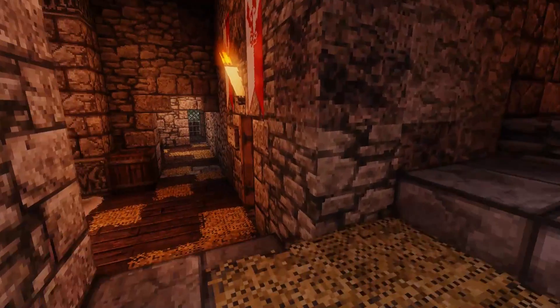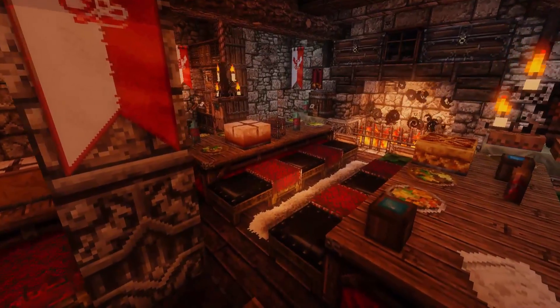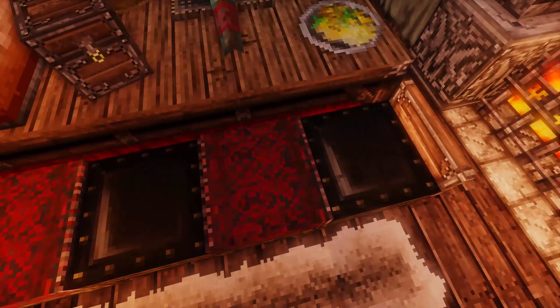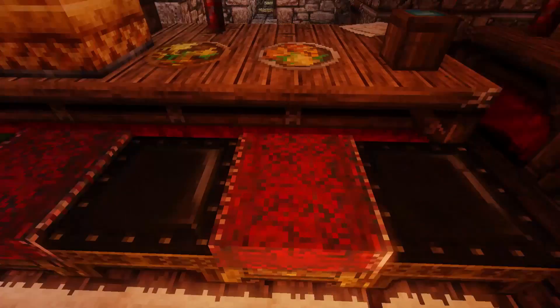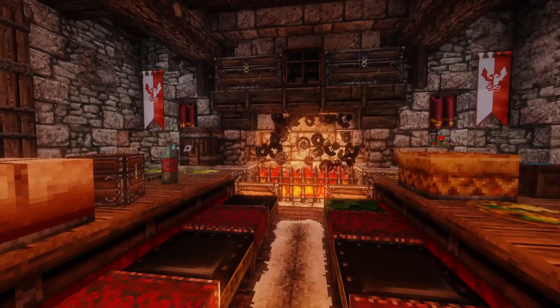Okay here we go — oh yeah, look at this dining hall! This is more royal right here. Oh wow, look at these seats — you get those seats using the metadata of a bed, so it's like half of a bed. It's really cool. I love the fireplace.